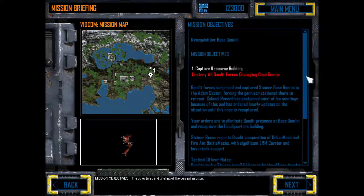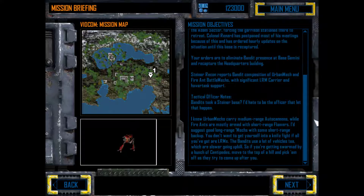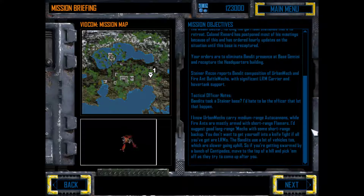We need to capture a resource building and destroy all bandit forces occupying Base Gemini. Bandit forces surprised and captured Steiner Base Gemini in the Atom sector, forcing the garrison to retreat. Colonel Renard has ordered hourly updates until this base is recaptured. Steiner Recon reports bandit composition of urban mechs and fire ant battle mechs with significant LRM carrier and hover tank support. I know urban mechs carry medium-range autocannons while fire ants are mostly armed with short-range flamers.